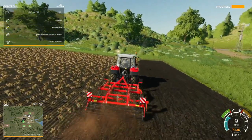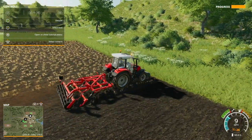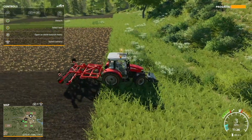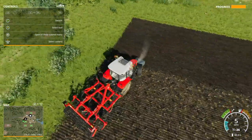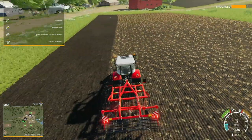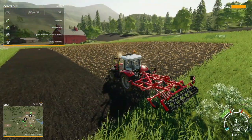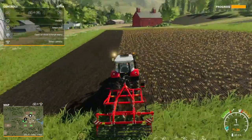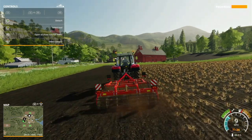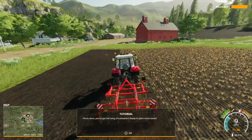We're already done — the progress bar is filling up nicely. I think we've got one more strip to go. This is also kind of a recap of what you do when you first start the game on Ravenport — it goes through the same processes, apart from refilling the seeder. Nicely done — you've got the hang of cultivation, ready to plant some seeds.